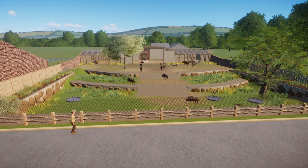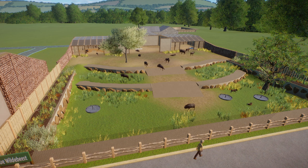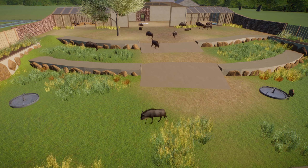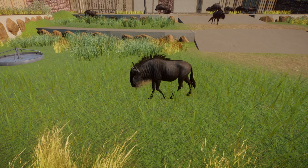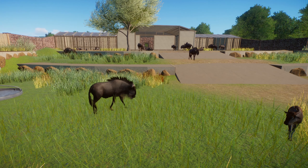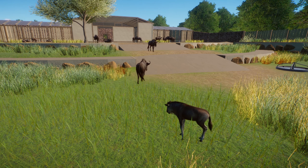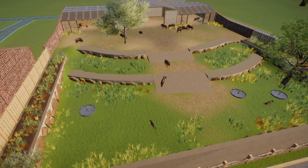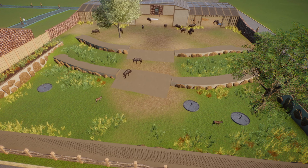First up is the blue wildebeest. This is a nice grasslands animal hailing from southern Africa. We already have the black wildebeest in the game, so I wasn't sure how different the blue would be. Size-wise it's about the same as the black ones, but the blue wildebeest have much more distinctive coloration and markings — much more like the wildebeest you'd see in a typical zoo. I would say it's a nice addition for the game. You can house up to 20 blue wildebeest together. The starter enclosure for them is quite large to accommodate their size requirements.